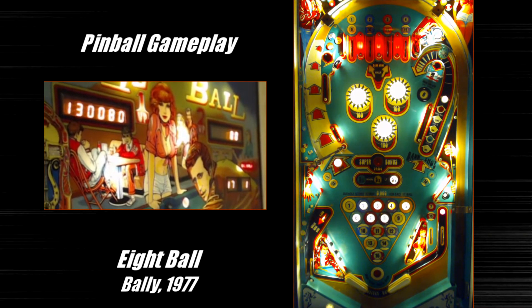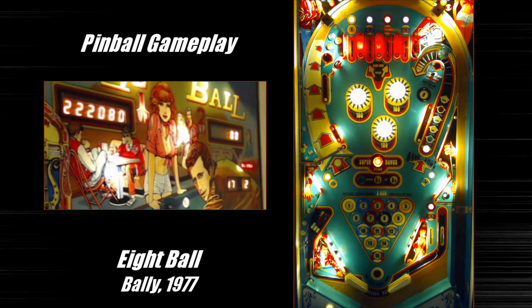This game is almost over. As you can see, I've got my super bonus lit. Super bonus is basically a full rack of balls and it carries over from ball to ball. What you really ideally want to do for big points is light your super bonus on ball one — which is exactly what I did here — and that's really the key to big points in this game. If you plan on rolling the scoreboard, you have to get your super bonus on ball one.